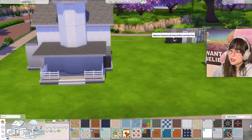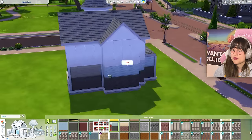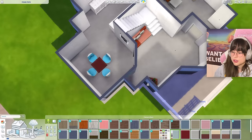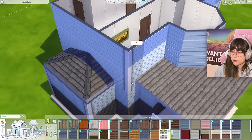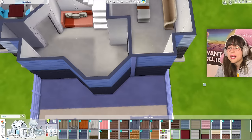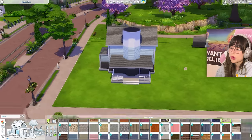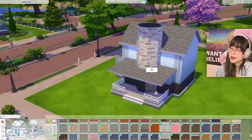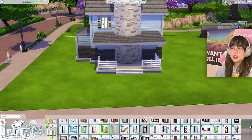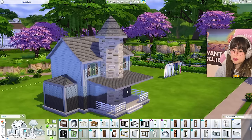I think I'm gonna start with placing all the wallpaper - seems like a lovely idea. Maybe just this color for a fun vibe, and then on the second floor I'll go with this one, but I'm still using that trim one that never works. I hate it so much. Why does this corner not have a trim but that corner does? I know it's because of the walls and you have to place them correctly, but I shouldn't have to do magic tricks just to get some trims. Oh no, it looks awful already. I am regretting making this video.